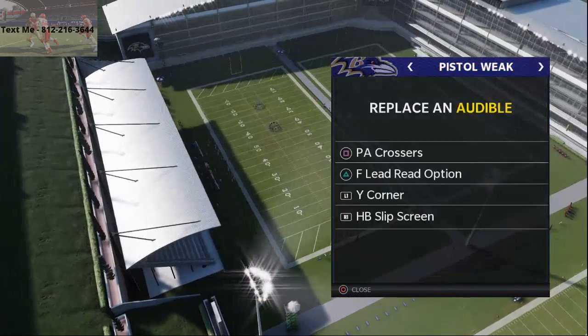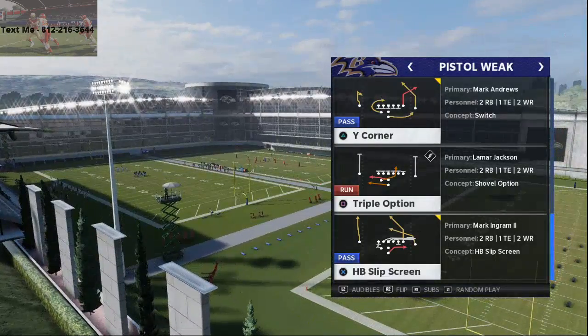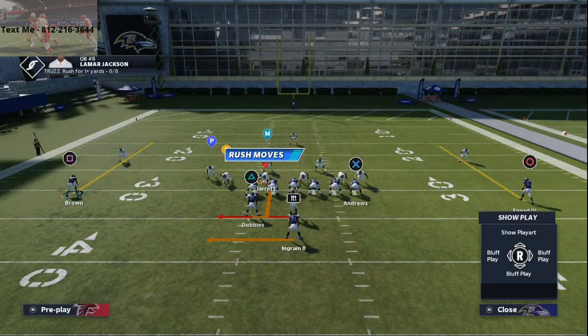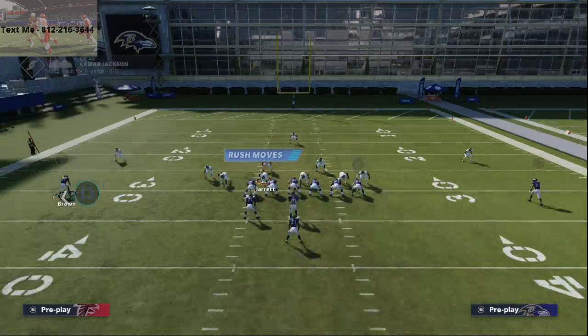The play we're really breaking down right now is Triple Option. It's a very simple run — all you're gonna do is read the read defender. I'm looking at this defensive end: if he crashes down, I'm gonna keep with Lamar Jackson; if he doesn't crash down, I'm gonna hand the ball to JK Dobbins. From there I'll read the pitch defender, and if the pitch defender takes the quarterback, I'm gonna pitch it to the running back with the L1 button.